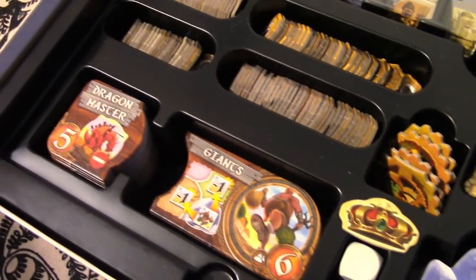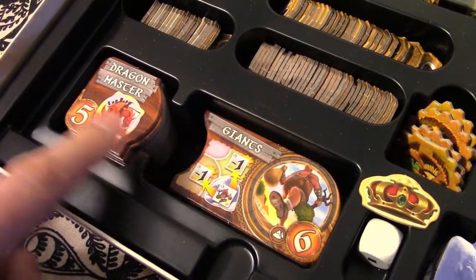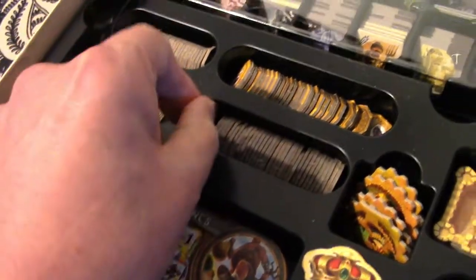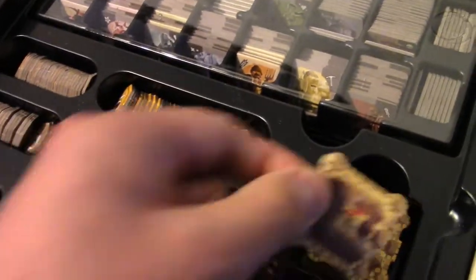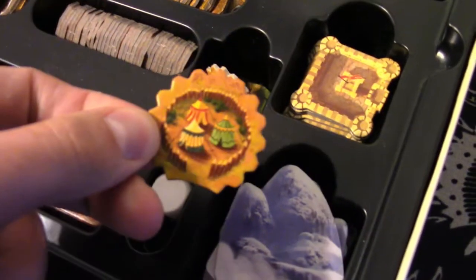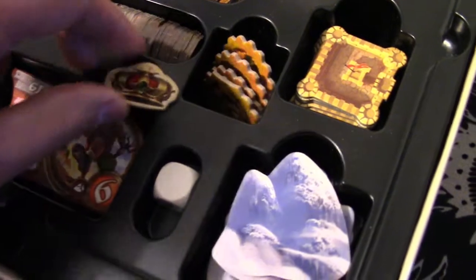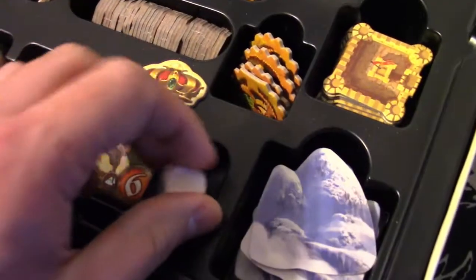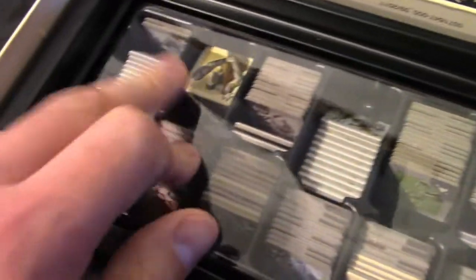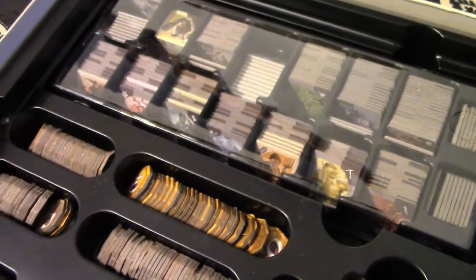Now I've gone and unpacked this, but basically what you get is your tokens for characters and special abilities, your coins denoted as 1, 3, 5, and 10, your forts — the map tells you where to put these — your glaciers, encampments, the crown for first player, a die specific to the game, and then this wonderful little box so you can keep all of them together and in order.